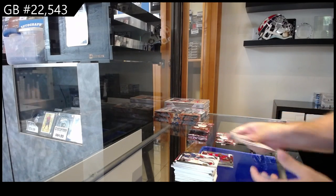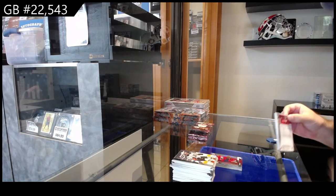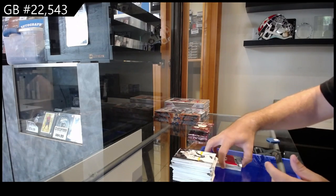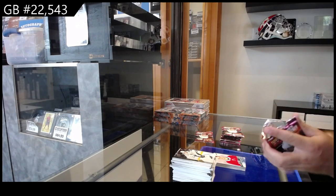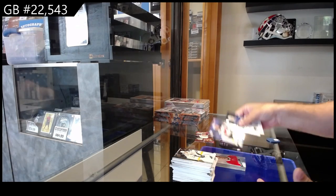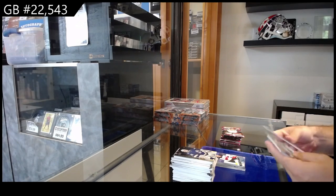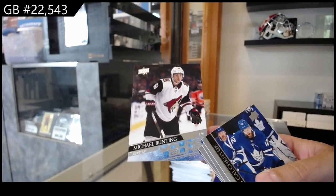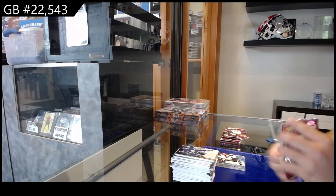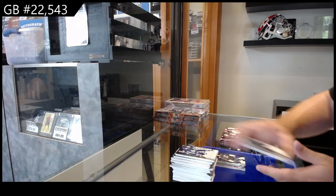Holographics for the Capitals of Connor McMichaels. We've got a Young Guns for Montreal of Verbeek. We've got a Young Guns for the Devils of Maltsev. Young Guns of Bunting for the Coyotes — that's not a bad one to get, probably one of the best ones in Extended to get, to be honest. We've got a French variant for Tampa of Vasilevsky.